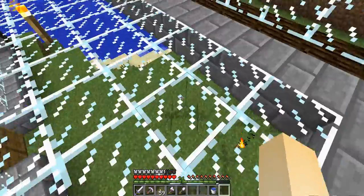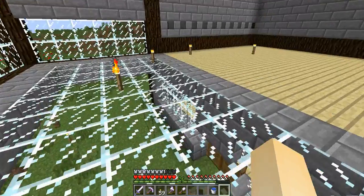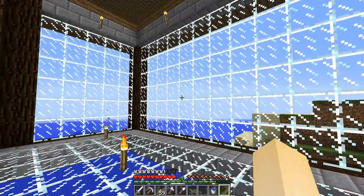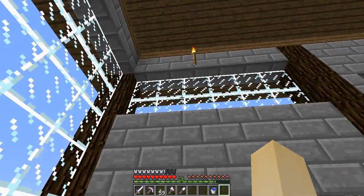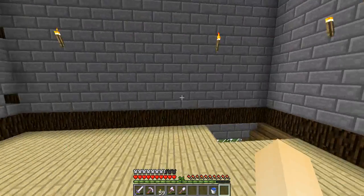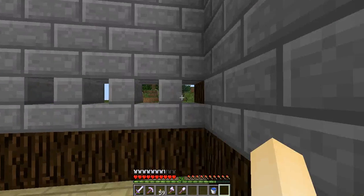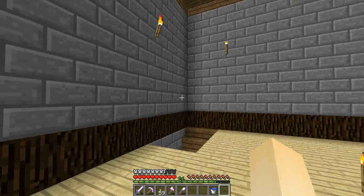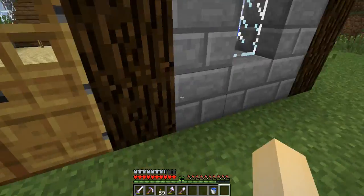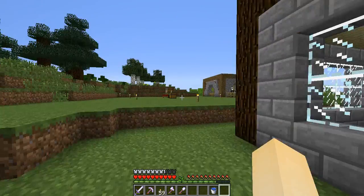I don't know what to put here — probably a kitchen but I'm not sure. I gotta break some of this glass, make it look better. It's too much glass, it looks ugly. This is our staircase — I don't know, I decided to put it there. I wish I had silk touch, but wait, we could enchant shears so let's try that.